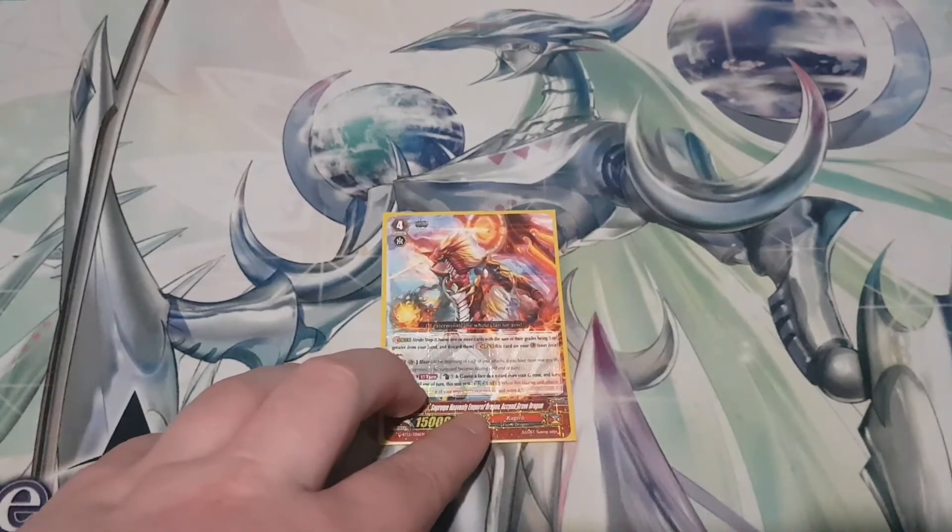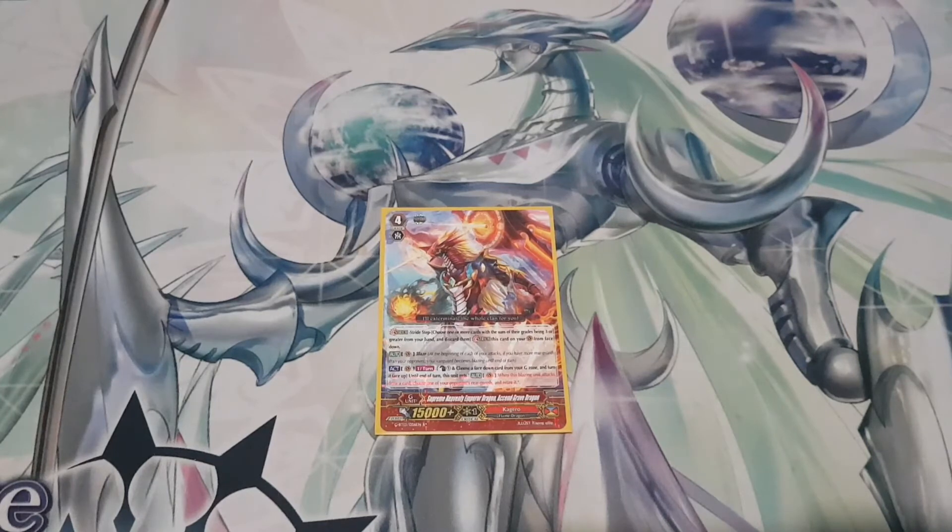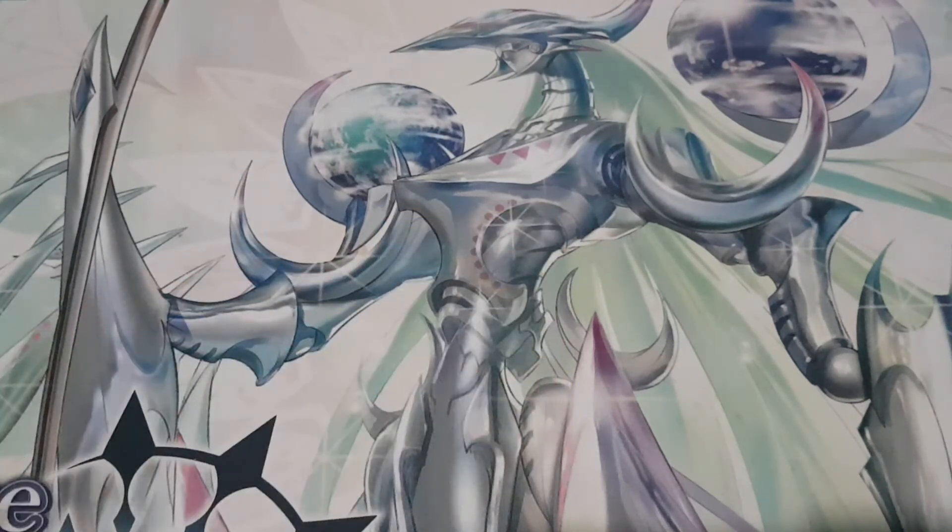I play one copy of Supreme Heavenly Emperor Dragon Axan Grave Dragon — blaze ability. Skill is Active Vanguard once per turn, Counterblast 1: choose a face down card from your G Zone, turn it face up; until end of turn this unit gets Auto Vanguard — when this blazing unit attacks, draw a card, choose one of your opponent's rearguards and retire it. It's your first stride. Kargaro at the end of G didn't have a better first stride option. It lets you flip a copy of Titan, draws you a card, and retires a unit. Good first stride — only play the one.